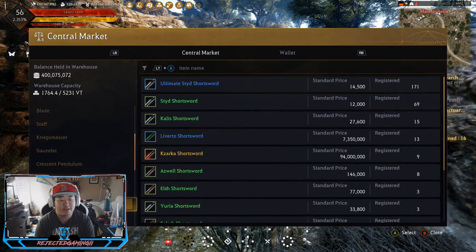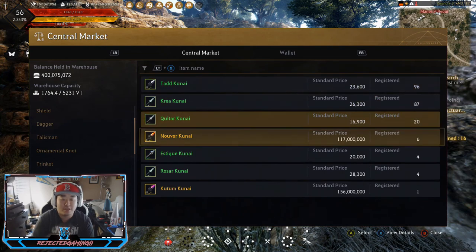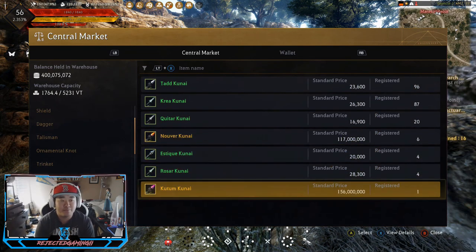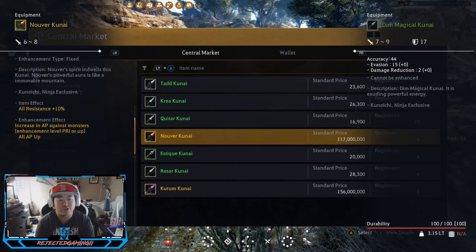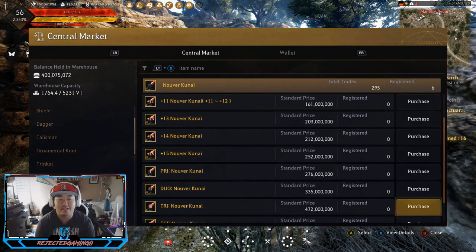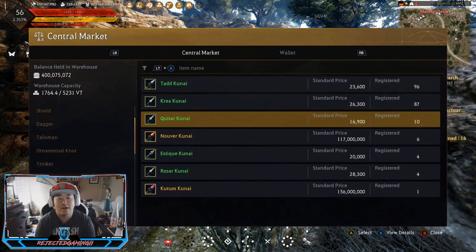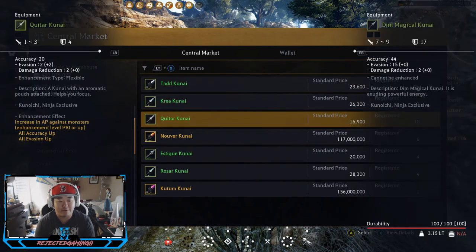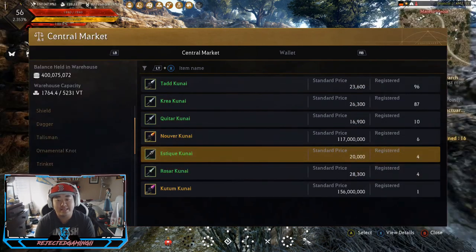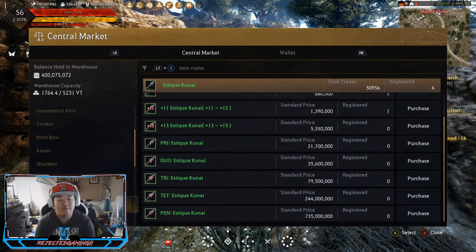Moving on, I like the new school kunai over the shuriken. You either want Nover or Kudom — Nover is just straight attack, Kudom is attack and defense. I prefer straight damage so I take Nover. Try is what you're aiming for — 38 to 45 defense, pretty good. But if you cannot get there, you want Estique, and you want try, so it's 33, 33, and 3 defense. That's what you're going for.